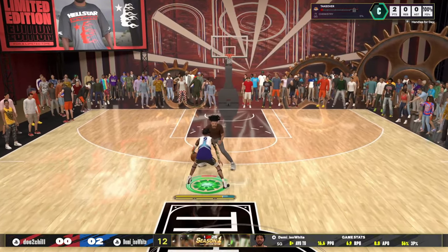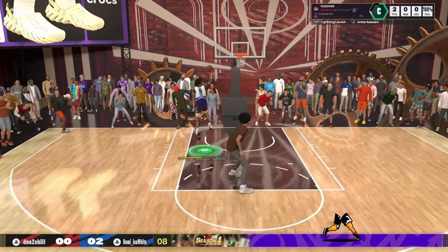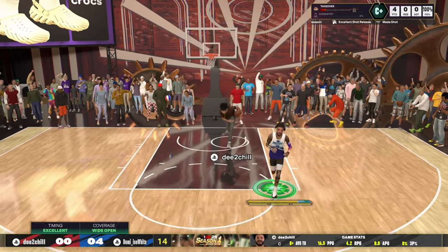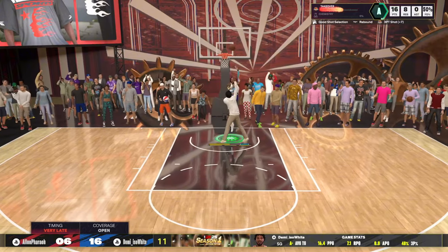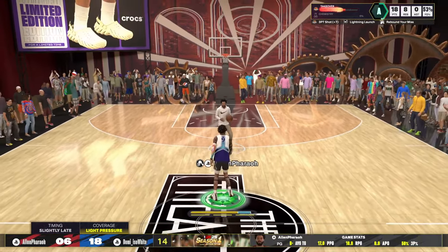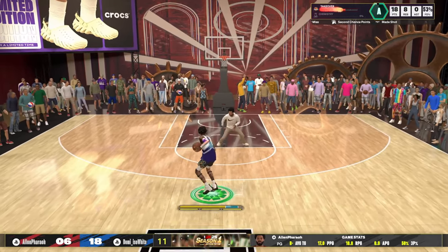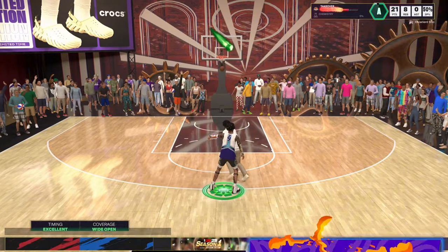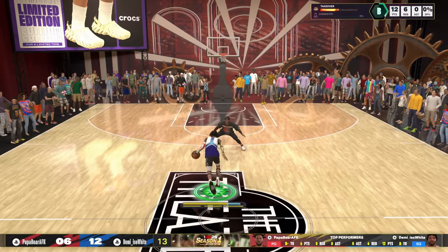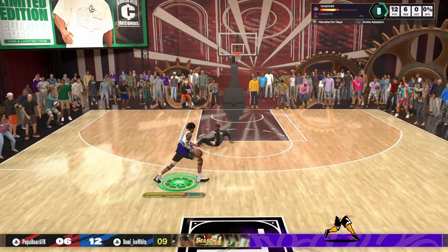Look what I'm doing with this 6'6 point guard — it's a tall point guard build that can dribble. Don't let anyone out here confuse y'all that tall guard builds can't dribble. I'm seeing 6'9, 6'10 players just dribbling through. You just gotta find the right animations, the right wingspan, the right weight, and the right play style.